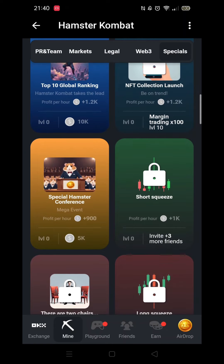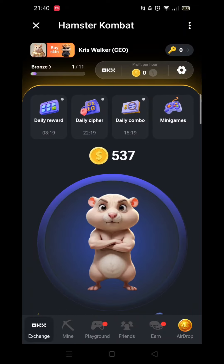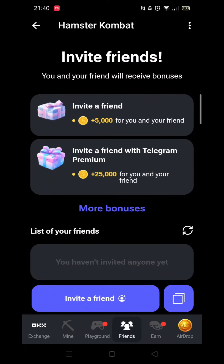To invite three friends, click on the Friends button at the very bottom of your screen. Once there, you will have two options to invite people you know to join Hamster Combat. The big option that says Invite a Friend will take you to your Telegram account when you click on it.